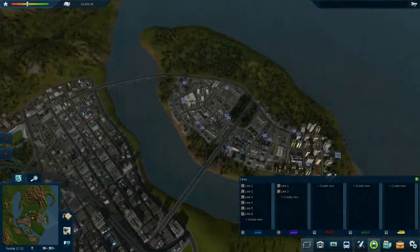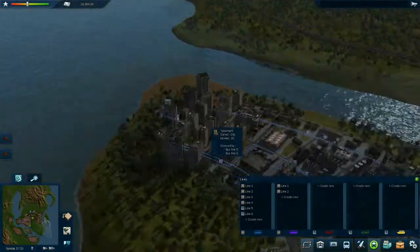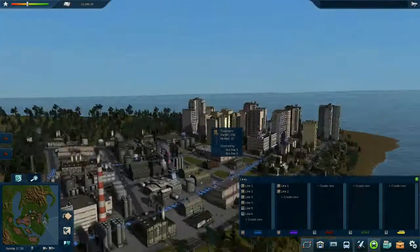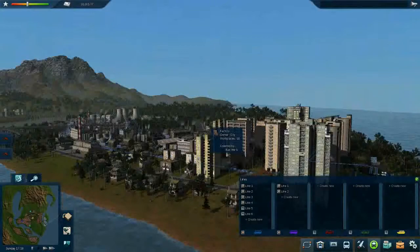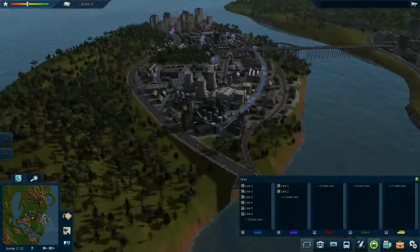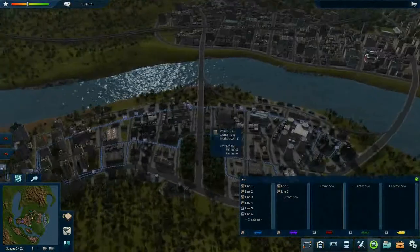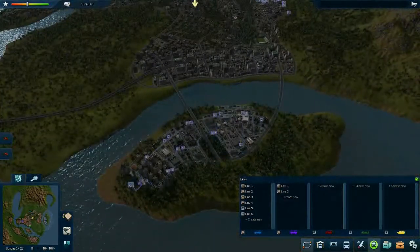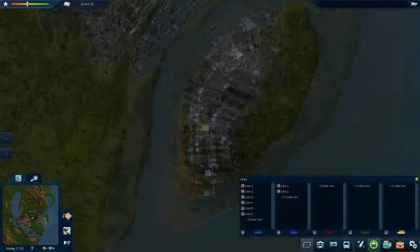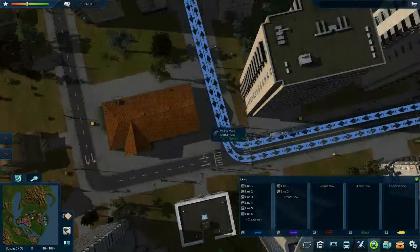Another thing I've done is these two bus lines on this small island. They connect a little residential estate to the industrial zone right here. Right now there are no passengers because it's Sunday, but I hope there will be passengers interested in traveling these ways on the weekdays.